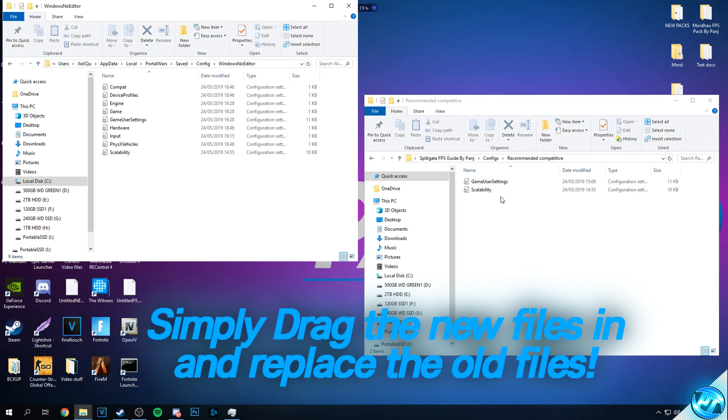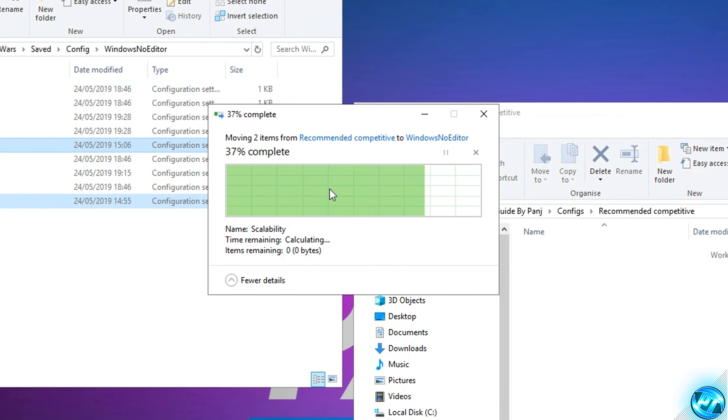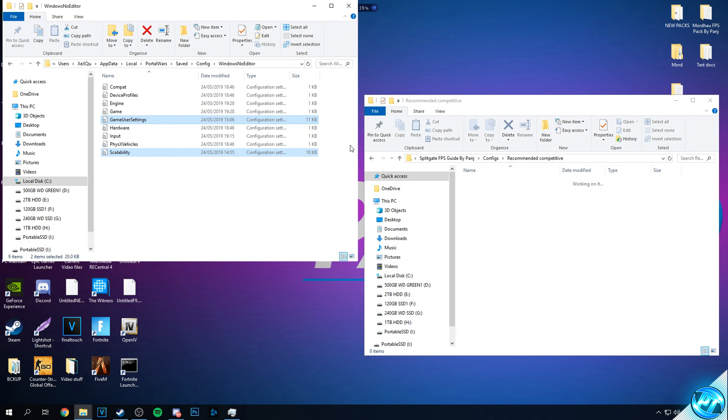Simply take the configs from the customized folder, drag them into your game folder, and replace the files at the destination. Once done, you've now installed the optimized game config files.